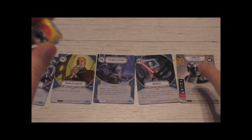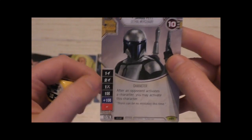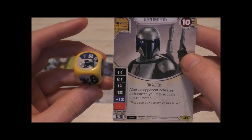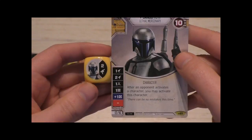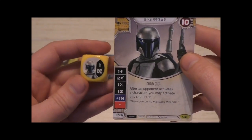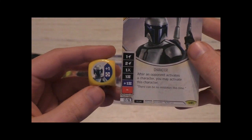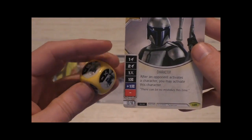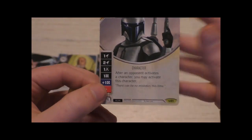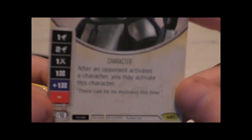Let's look at Jango Fett's die. The faces are: one ranged attack, two ranged attack, one melee, one resource, one resource with a bonus if you already have a resource die showing, and of course the blank — the one I roll the most — which does nothing.